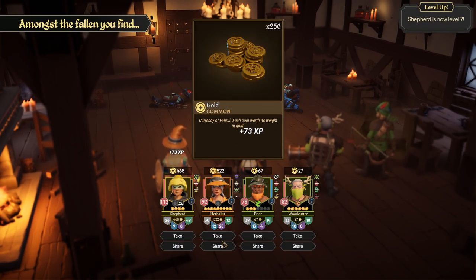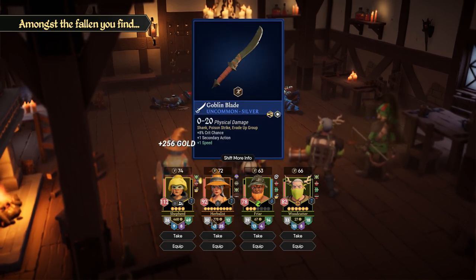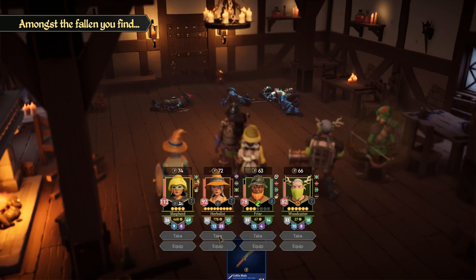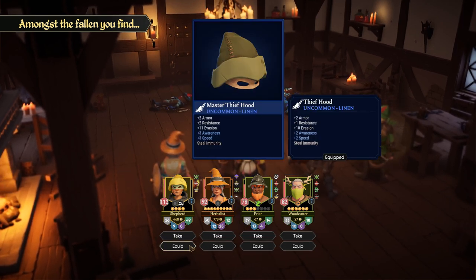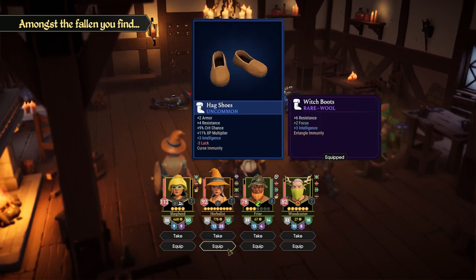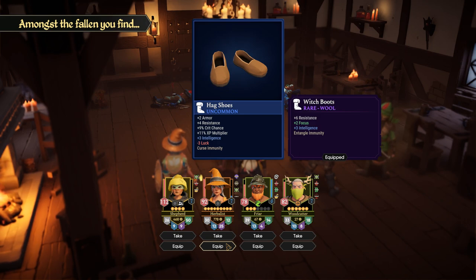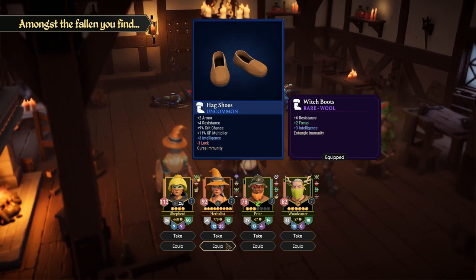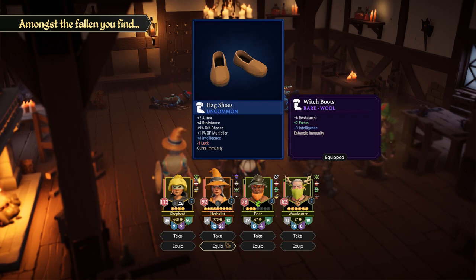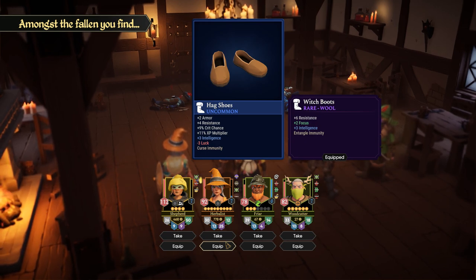She'll take the money. We found another speed weapon — goblin blade, not bad, we'll take it but no one's gonna use it. We got a master thief hood which is better, so we'll give it to the shepherd. We found hag shoes — technically better than the witch boots. Who cares about luck? It gives entangled immunity, but I don't think anyone we're gonna fight is gonna entangle us, and it does give armor. Let's do it.